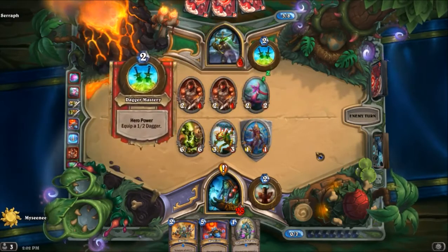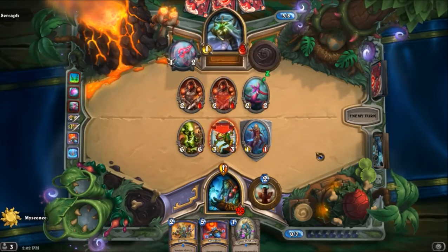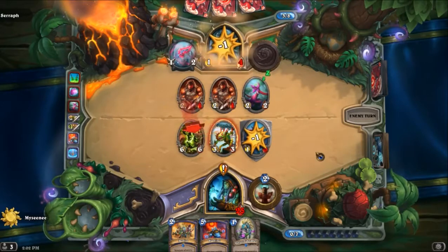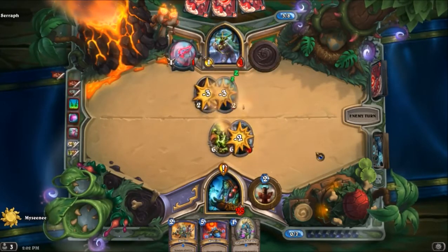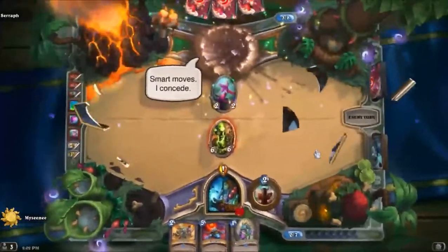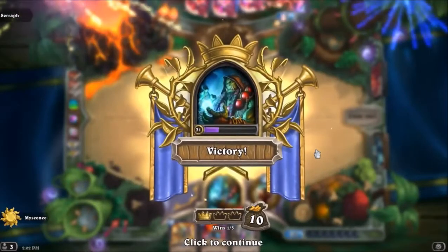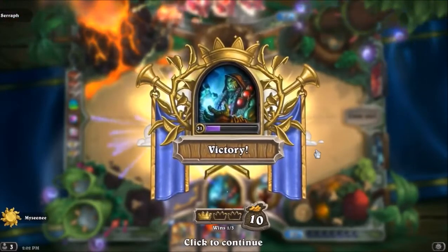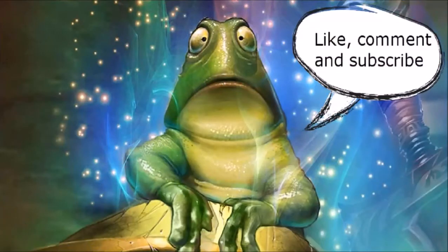Okay, you're gonna get rid of my Taunt. Deal with the Taunt, and then he's gonna try and deal with my board. I've still got 6 damage. That is a very good example of how aggressive this deck can be. Thanks for watching — don't forget to like, comment, and subscribe, and I will see you all next time.